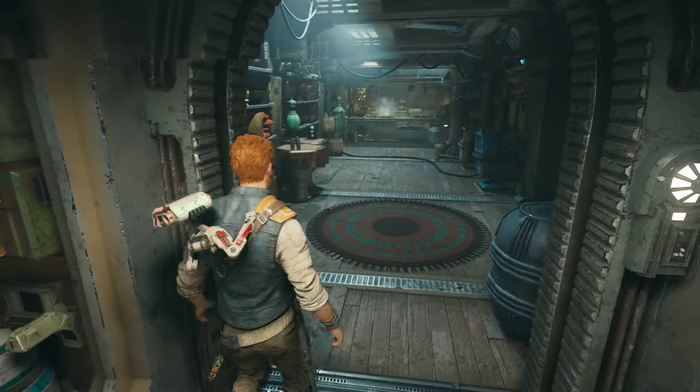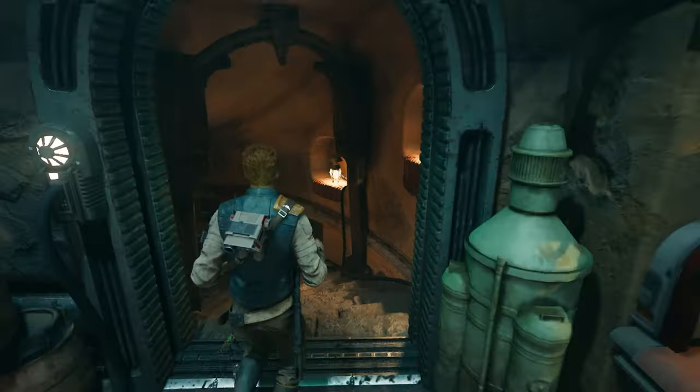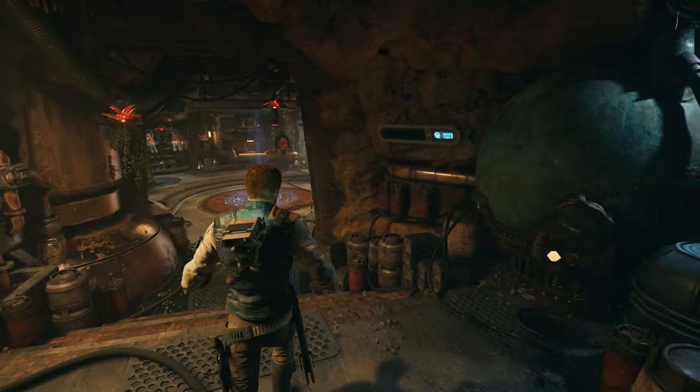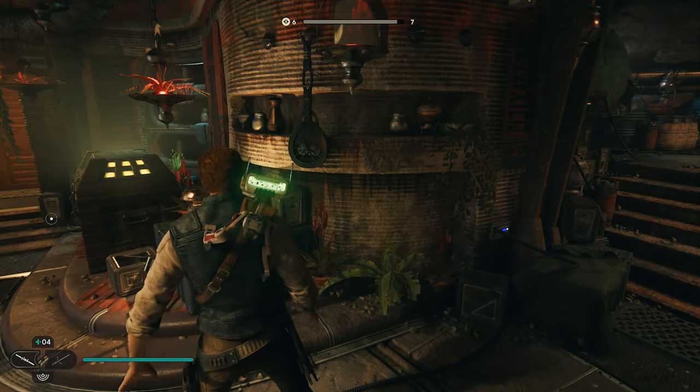And once you're finished up in here, we're going to turn around and work our way over here to the kitchen. We're going to have another door we can go down with some stairs. We're going to go all the way down to the bottom. And when you get into this next room, we're going to go straight and we'll take a right. And right here on this wall, you're going to be able to scan this thing.